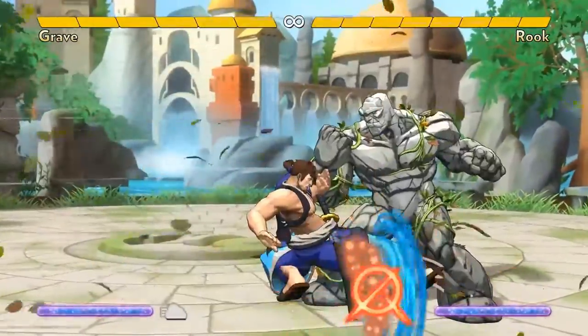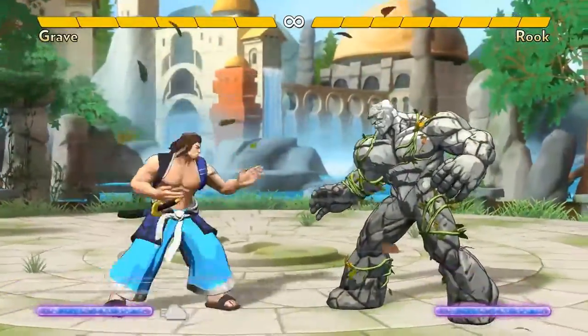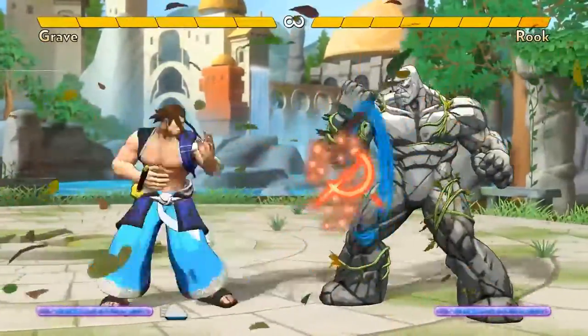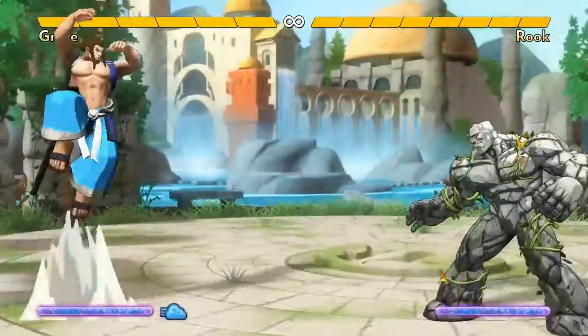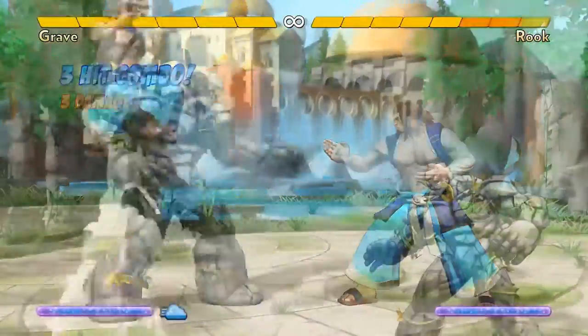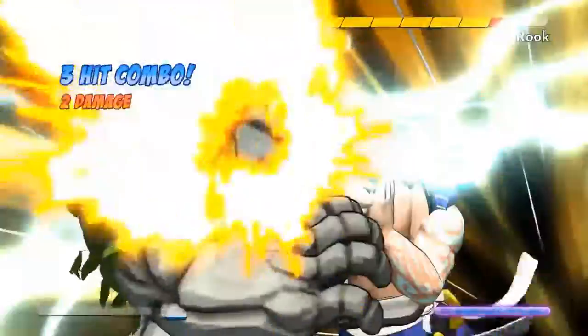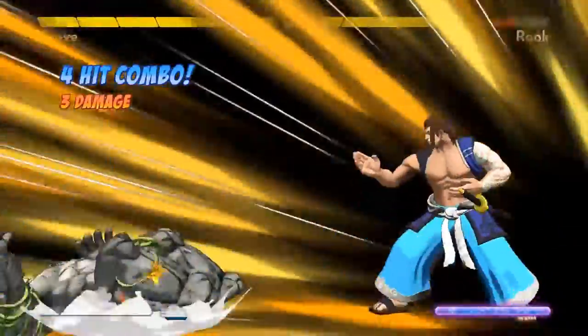Grave can take advantage of each burst of wind in two main ways. He can use it to intensify his keep-away powers, making it very hard for opponents to get near him, or he can go on the offensive with it. It blows himself too, so his jumps become huge and the lightning from his whirlwind is a real threat. If it happens to hit, you can juggle afterwards, including into a super.